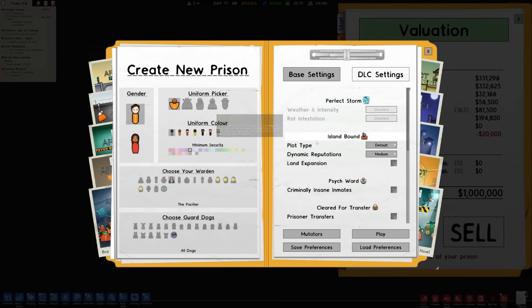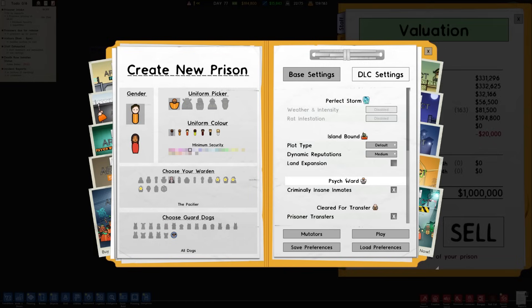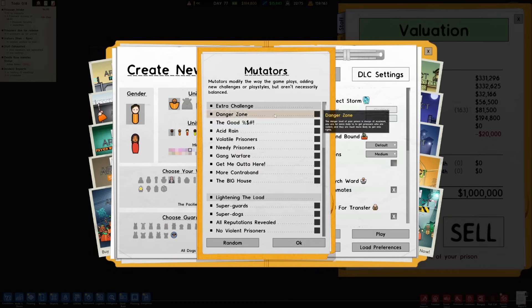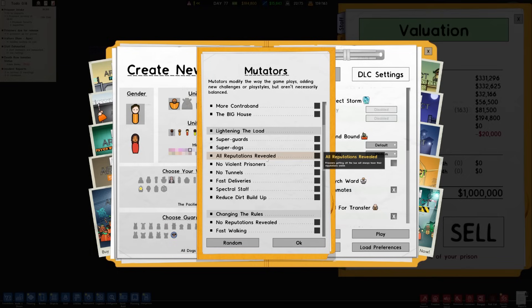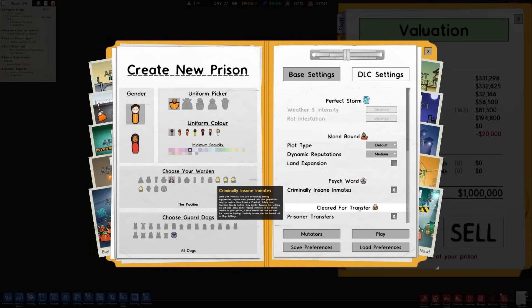DLC settings — just regular, whatever. Criminally Insane Inmates, we had those, and we're going to have space to actually build a proper asylum wing. Prisoner transfers — I like that, it's the kind of thing that motivates guys to behave. Mutators, I don't want to mess with too much of this stuff, but we might turn some on later. We'll go ahead and hit play.